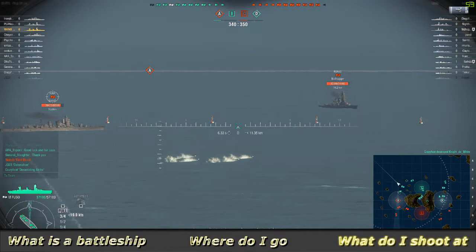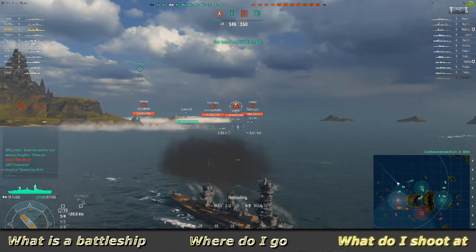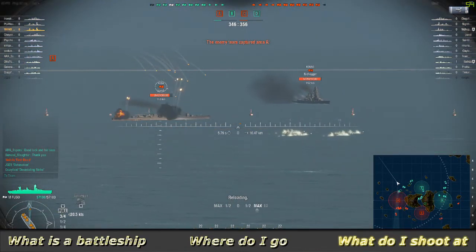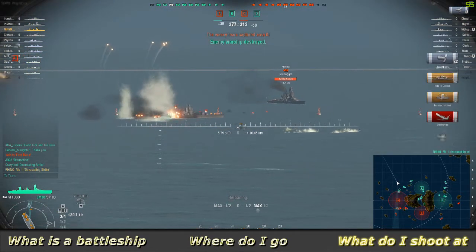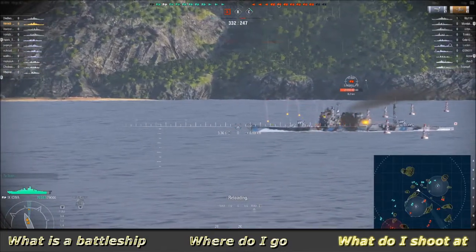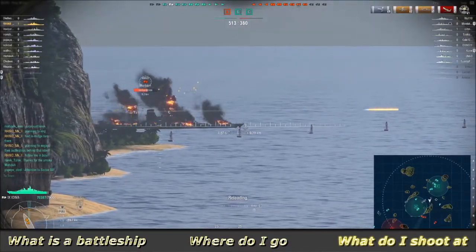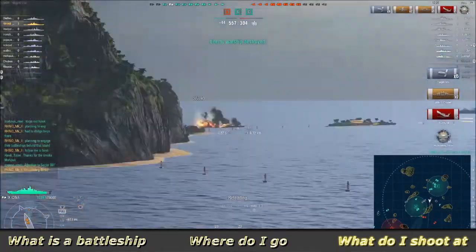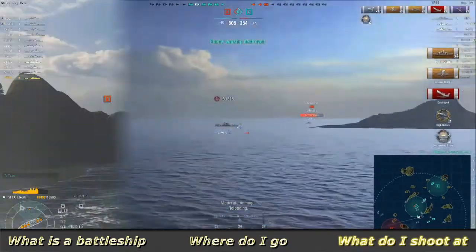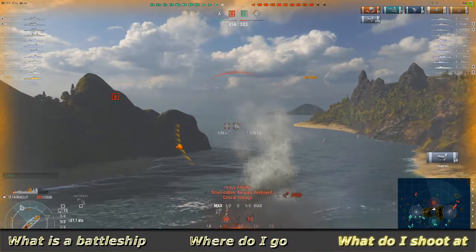The opposite is also true — your own shells will penetrate for much more damage if they hit enemy ships at a right angle. Because you reload slowly, it is important to choose your targets carefully and even consider waiting with loaded guns for a better shot before firing. Aim for targets of opportunity such as cruisers and battleships that are sailing with their broadside exposed. Armor-piercing battleship shells can penetrate the thickest armor around critical sections of enemy ships, known as citadels. Aim at the waterline underneath enemy smokestacks and main guns to deal massive damage. Destroyers do not have citadels that can be penetrated, so load high explosive shells against them instead.